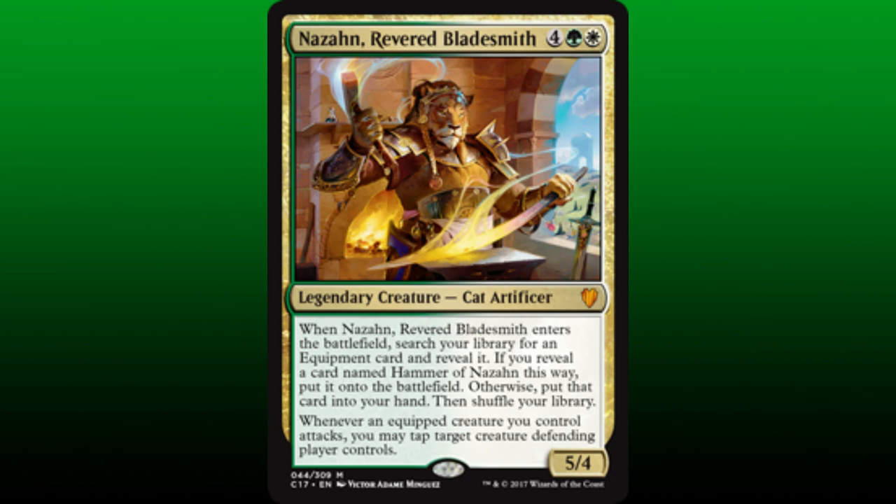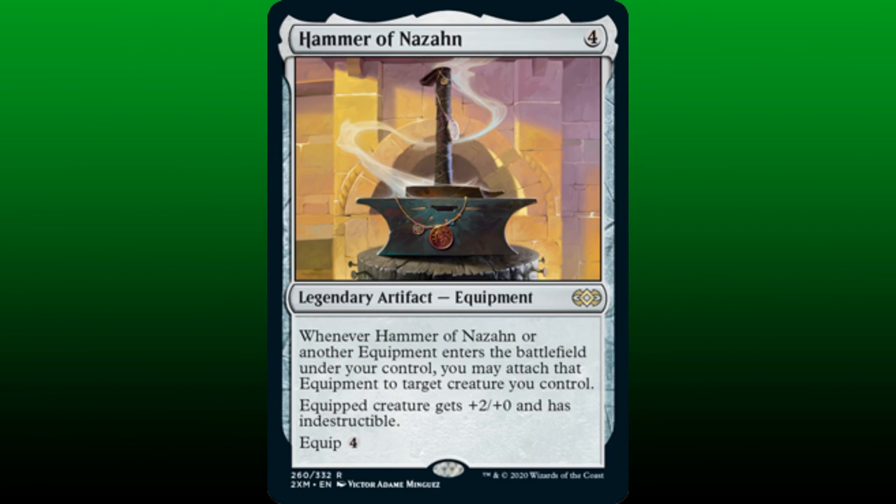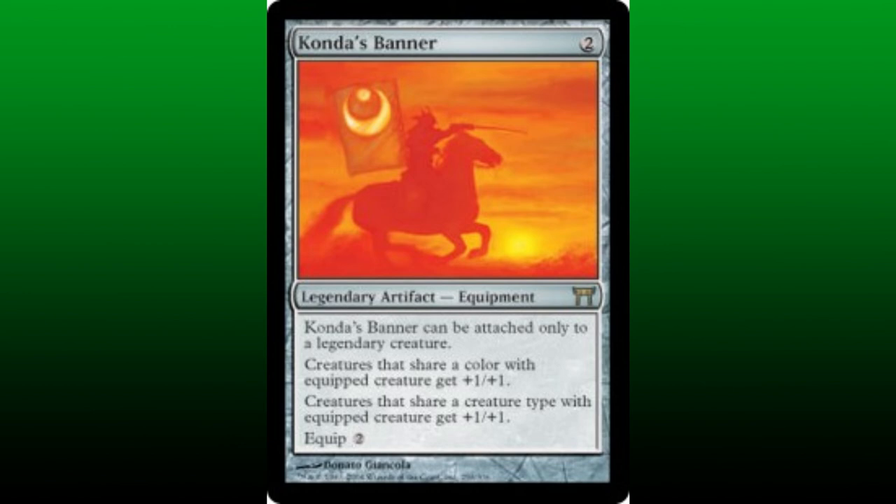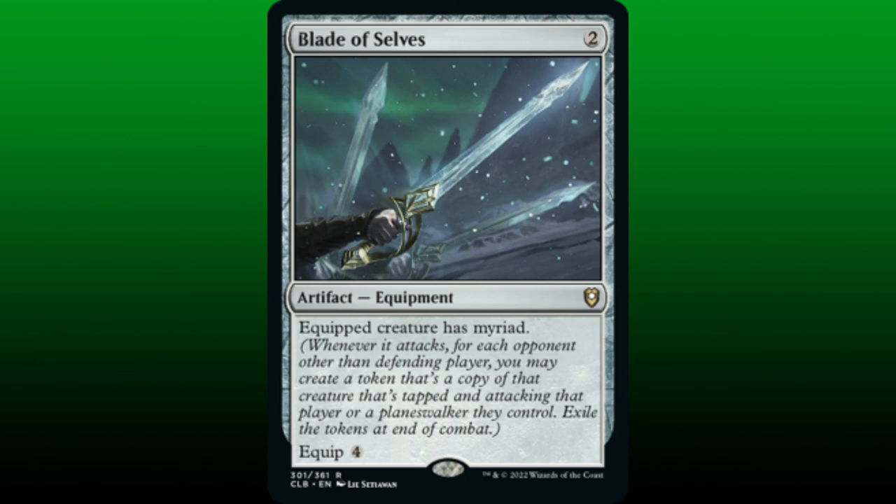We have an equipment theme woven into this build, and we already featured Nizan, Revered Bladesmith, so it makes sense to include Hammer of Nizan. When attached to a creature, the equipped creature gets plus 2/plus 0 and indestructible — a great way to protect our general. Hammer of Nizan also has an auto-equip ability: when it or another equipment enters the battlefield under our control, we may attach that equipment to target creature we control. Sword of the Parent is a strong combat-themed equipment that causes combat headaches for our opponents. Conda's Banner is another strong selection for this build — it can only be equipped to a legendary creature, which plays to the strength of the core of this build beautifully. Through its myriad ability, Blade of Selves will create additional copies of the legendary cat to which it is equipped, and due to the legend rule, only one will remain. This doesn't matter to us, because the tokens will trigger Jedet, and if we have enough green mana available, we will create more 2/2 cat creature tokens.